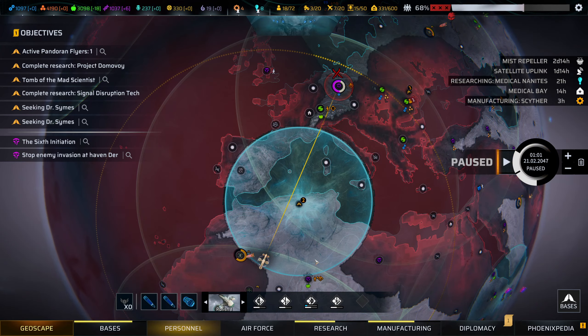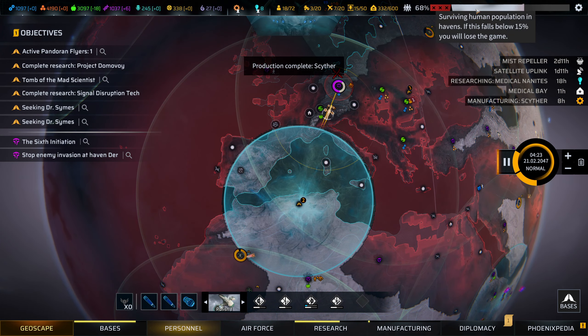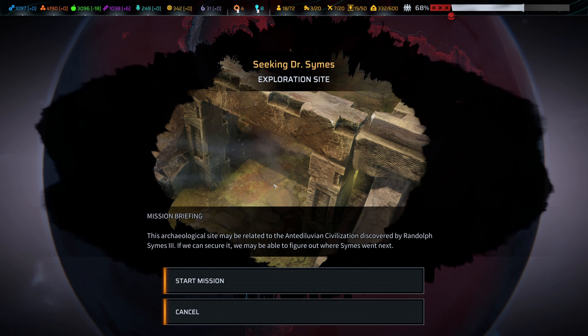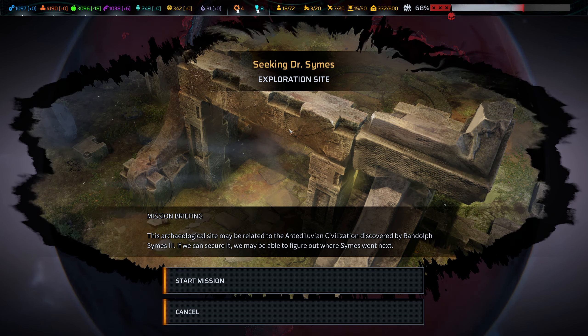And the Abaddon winged ships — yeah, don't want to run into any of those. We're down to 68% on the humanity population. Let's wait for both teams to arrive. It looks like we're going to have time to do Seeking Dr. Symes.